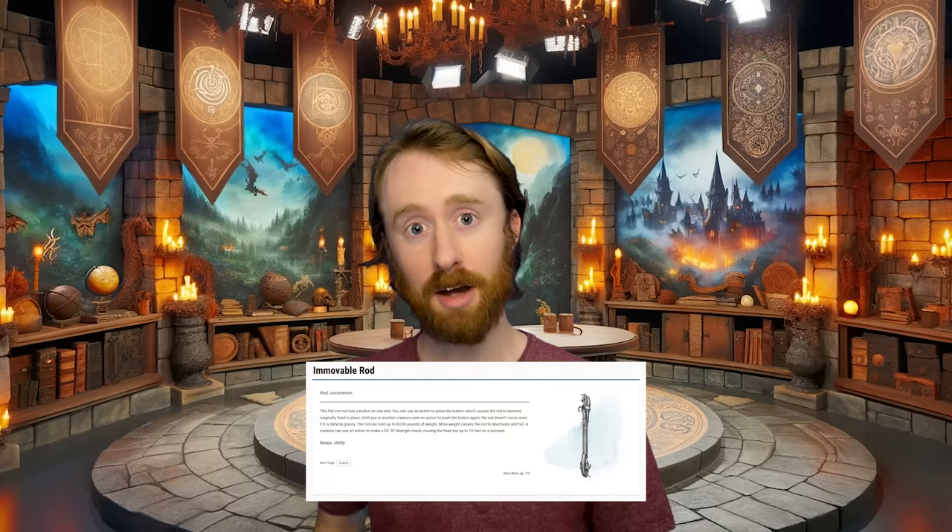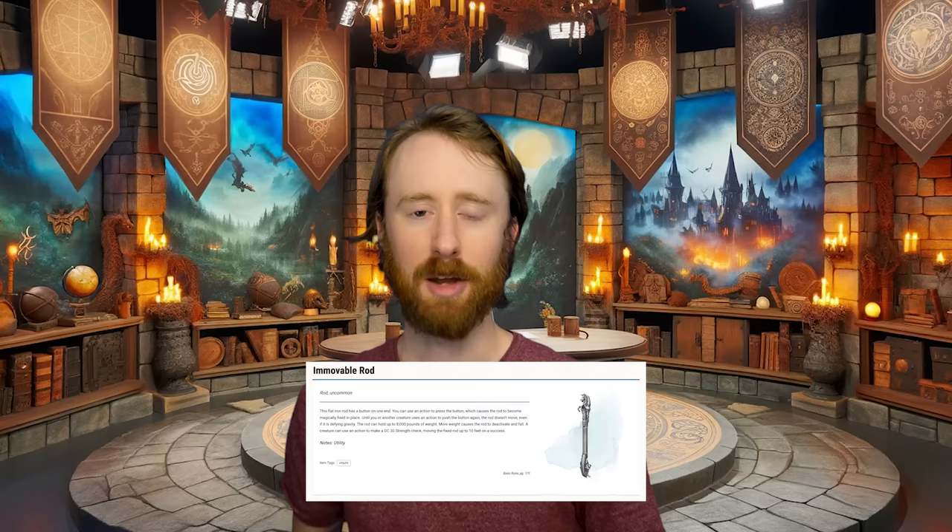The immovable rod is an uncommon magic item. On one end of the rod is a button that, when pressed, locks the rod into space wherever it is, even if it's just in mid-air. It requires a DC 30 strength check to move it, and it can hold up to 8,000 pounds.